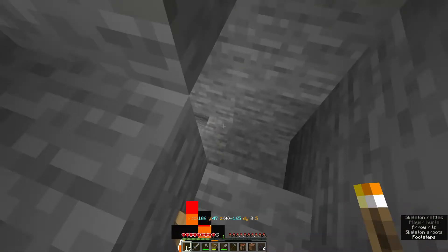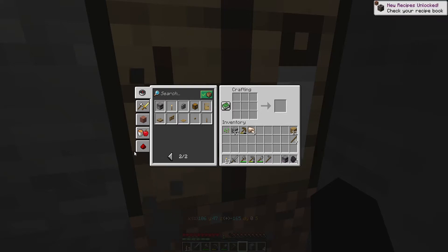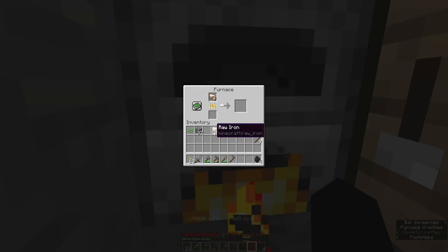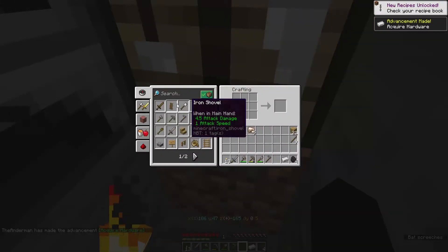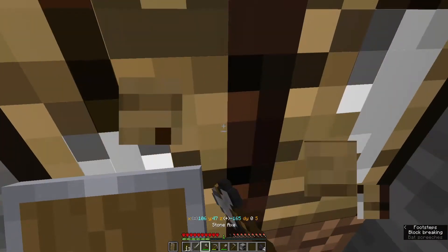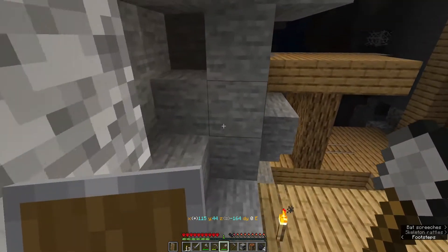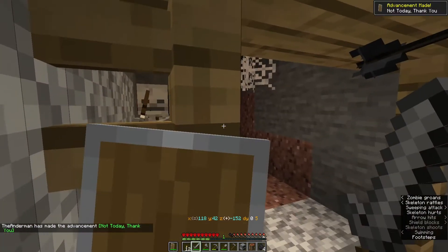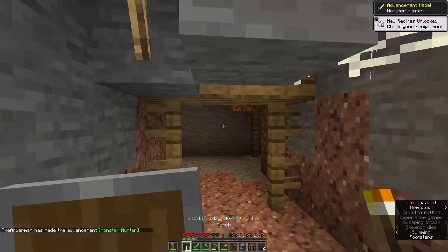Ow! The problem is I don't have a shield. Let's make one - get one piece of iron and make a shield. At least that way I can defend myself a bit better. There's the creeper - do this. There we go. We'll take the string.